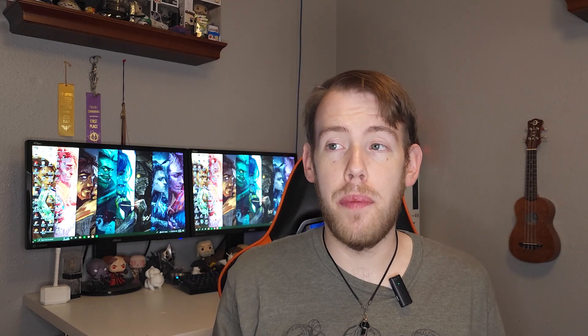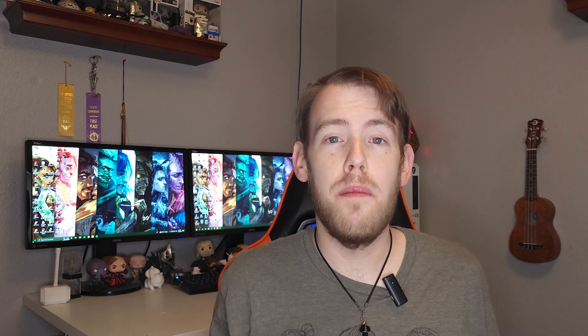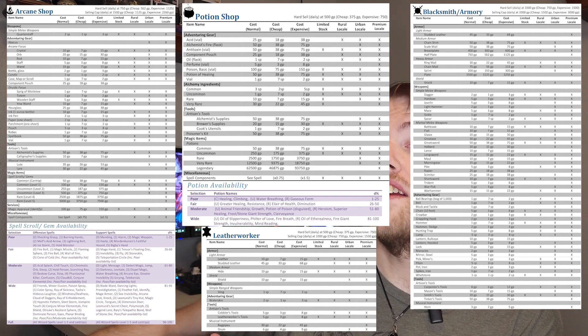The first step is figuring out what the shop is going to be selling. Are they going to be a general store selling a bunch of items ranging from non-magical to magical? Or is this going to be a specific store that sells pretty much one thing, like a blacksmith, a tanner, a cobbler, or just a magic shop? If you're having trouble figuring out what the shop can sell, here's a list of items on screen you can choose from. For our example today, we're going to be making a magic shop.